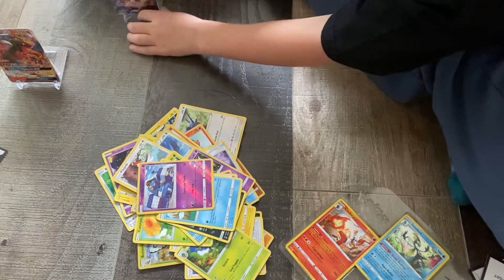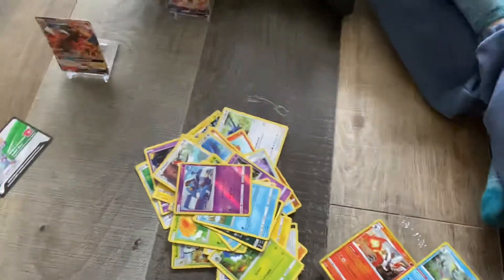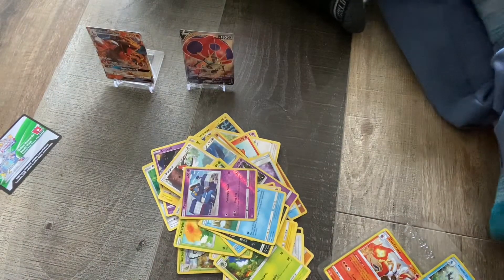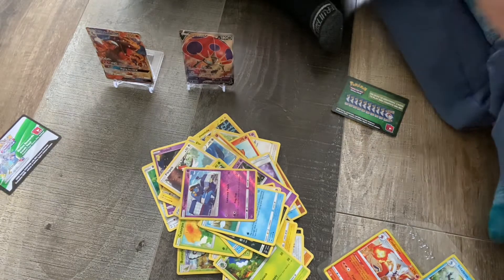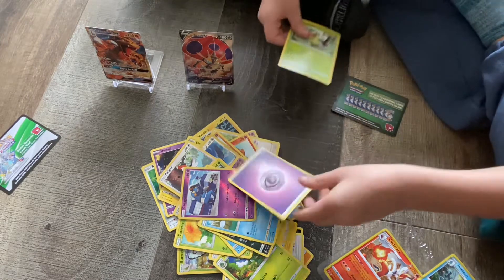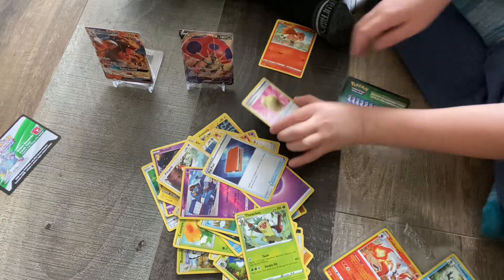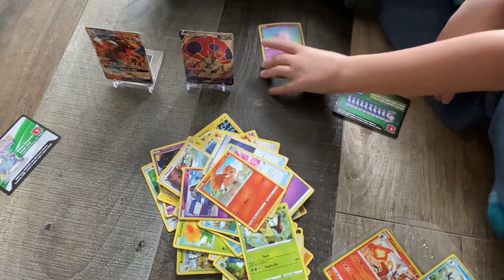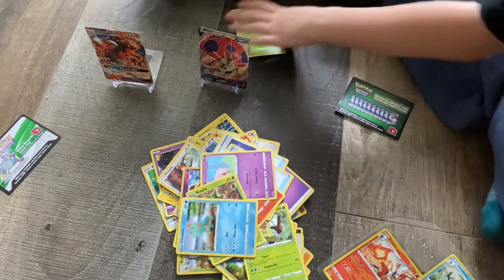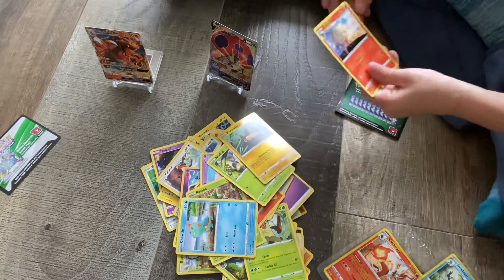Okay, last pack — this is a good one. We got energy, Flaaffy, Power Pad, Sitrus Berry, Vulpix, Mankey, Roselia, Chewtle, Bunnelby, and Ninetales.